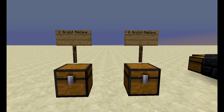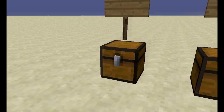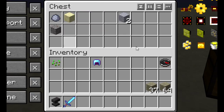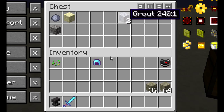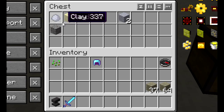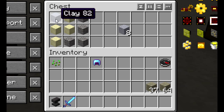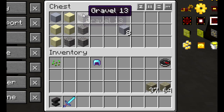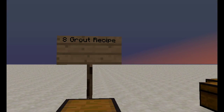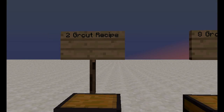Something I forgot to mention in the last video is there are two recipes for making grout. One uses one clay lump, one sand, and one gravel which makes two grout. The other is a block of clay, four sand, and four gravel which produces eight grout. It outputs the same ratio of grout, so there is no benefit to using one over the other.